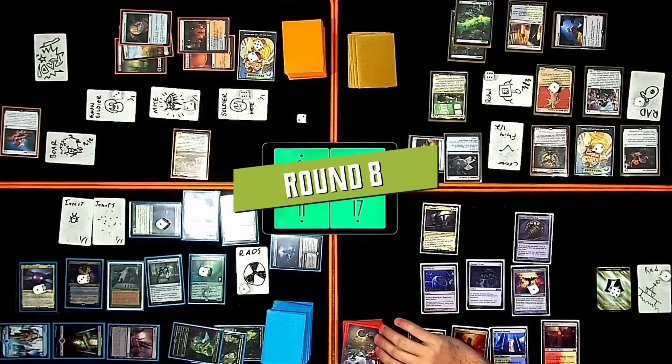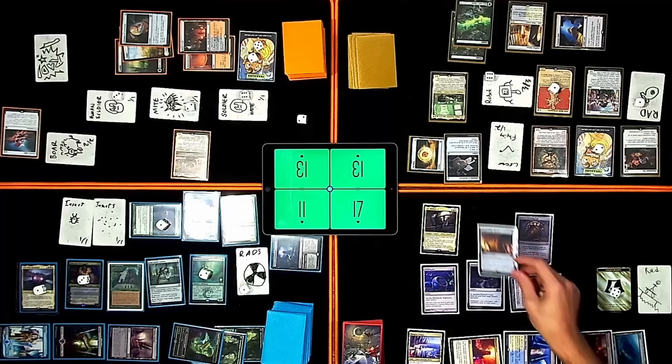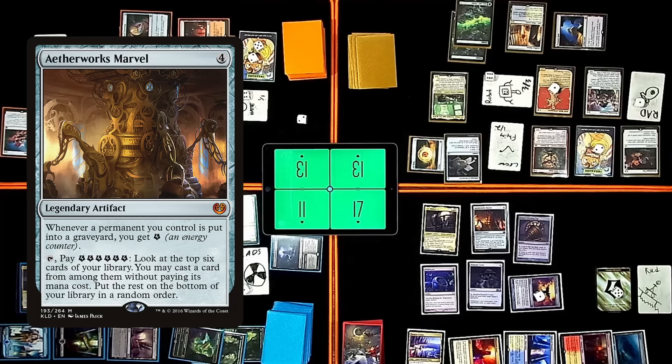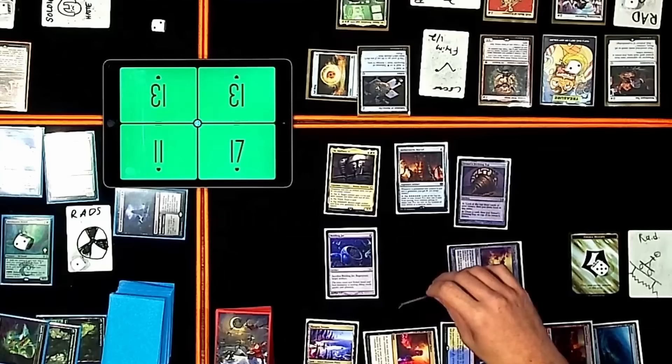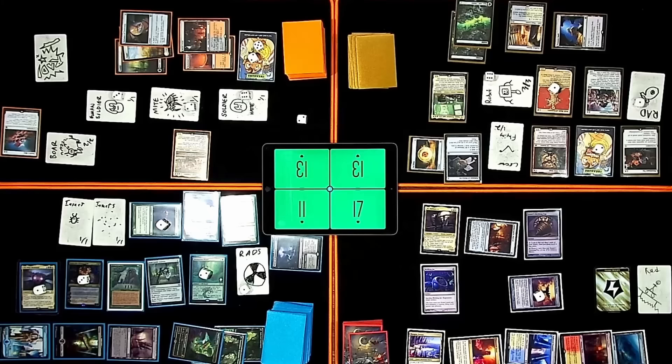I'm going to spin the top. My rad counter will reveal a Counterspell — put another counter on Incubation Druid. Land for turn will be an island. Spend one mana and spin the top. Aetherworks Marvel — getting another energy. Whenever a permanent you control is put into the graveyard, you may get an energy. Pay six, look at the top six cards of your library, you may cast a card from among them without paying its mana cost, put the rest on the bottom. Let's exile all cards from Jason's graveyard — when that happens I get an energy. I'm going to tap and pay six. Portal to Phyrexia — that card's also gross.